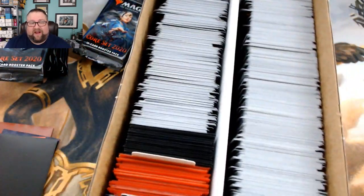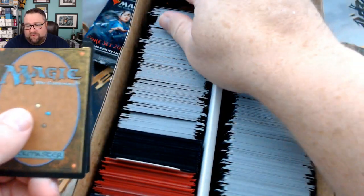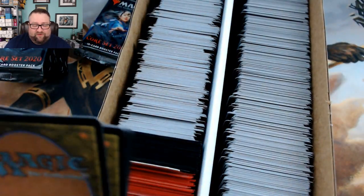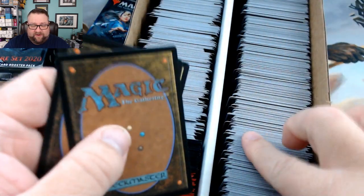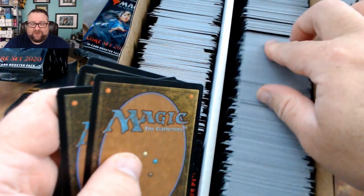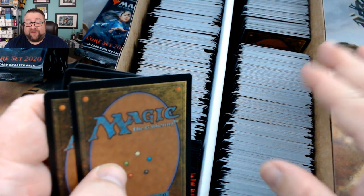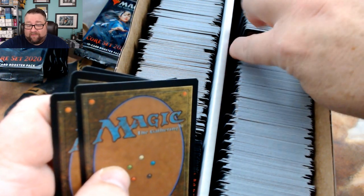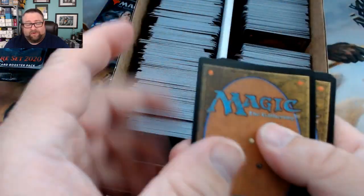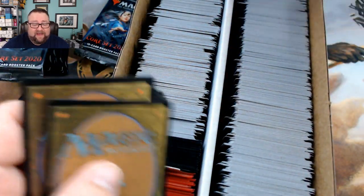There's a good chance these foil basics are going back to him because I just got a ton of foil basics from Golden. Alright, we got one through ten — these are just commons and uncommons, cards throughout Magic's history. Nothing insane value in here unless something has spiked, which has happened before, but we've also got random rares inserted, prize cards, and foils.